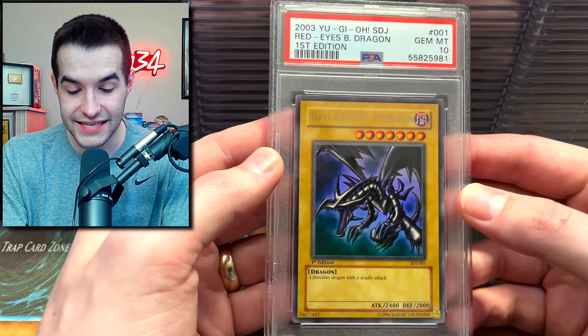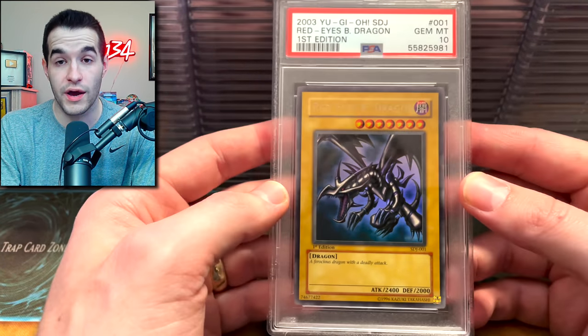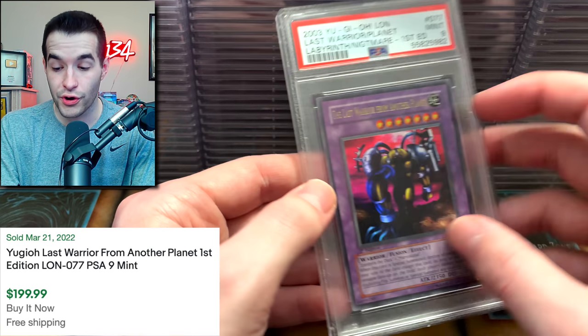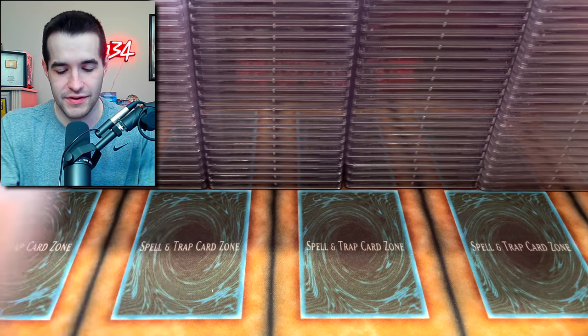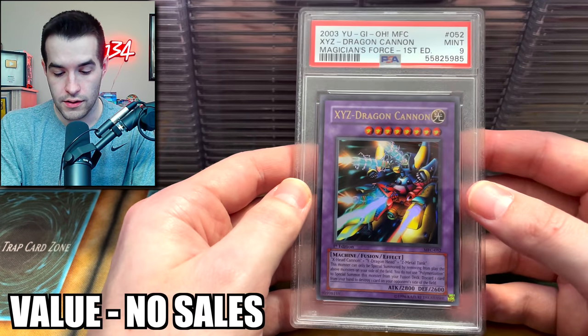A PSA 10 Starter Deck Joey? I don't remember whose this is, but I think it might be his. That's an incredible one. We got Last Warrior — 9, that's amazing. Torrential — that would have been a big 10. Can we get a big 10 here? That's another 9. XYZ Dragon Cannon — that's a 9. Sphinx — an 8.